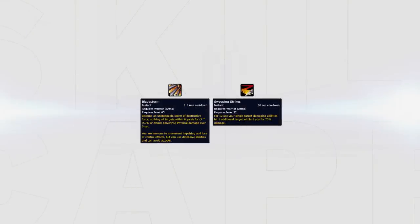Whenever you play a comp consisting of high CC such as KFC or Warrior Mage Druid, you must bear in mind that your AoE or multi-target pressure may not be needed. This means to be very careful with the use of Sweeping Strikes or Bladestorm so you don't break CC on enemy healers or DPS, as said CC is very powerful to maintain.